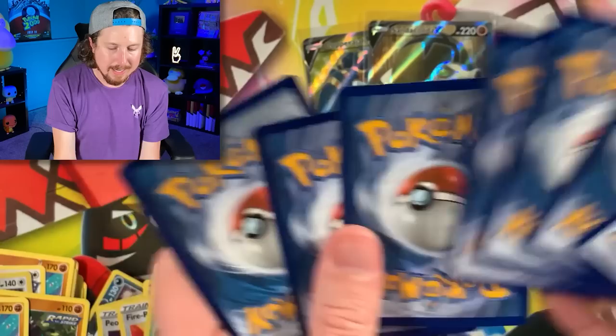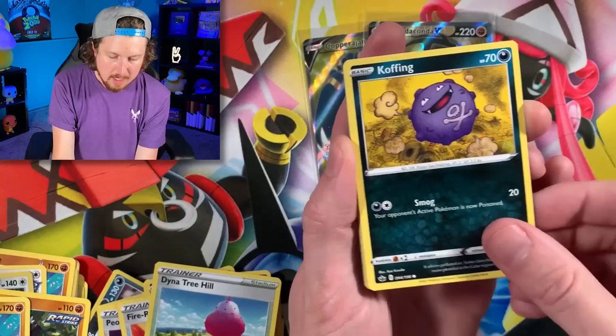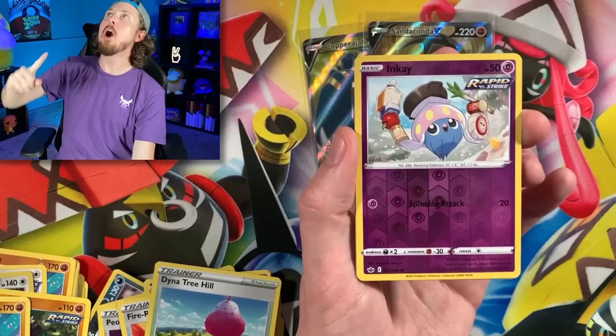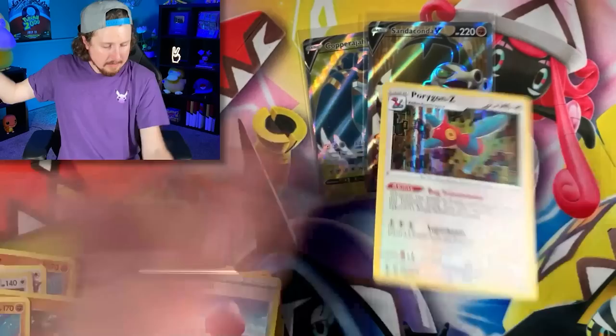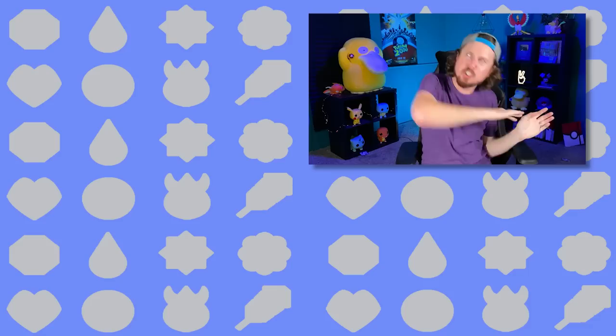We are ending on Sneasel, Snover, Blitzel — somebody please rescue that Blitzel, just left out there in the middle of the ocean — Copper, Energy, Corellia, Fog Crystal, Brawly, code card. Can I get a drum roll please? We are ending on... Porygon. You ruined the party. Breaking Family, that's it for today's Pokemon video. Make sure you hit that subscribe button, check out these videos right over here. I'll see you all in the next video. Peace, love, and a high five.